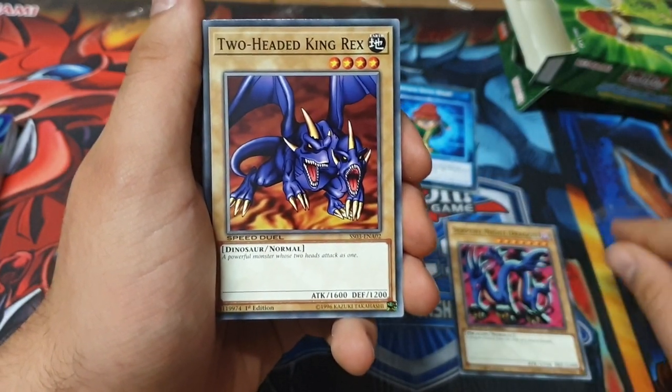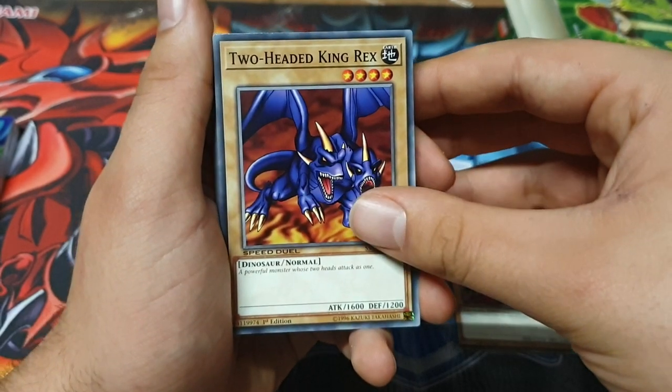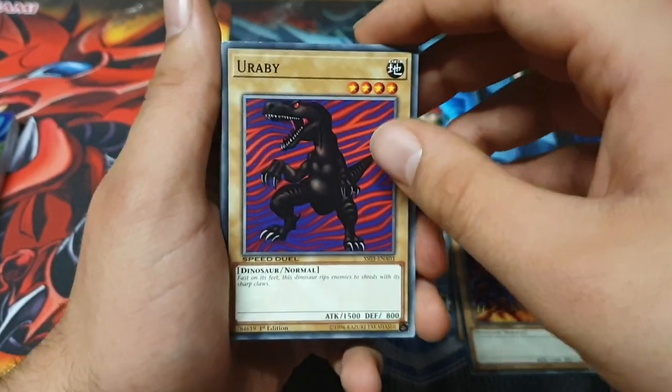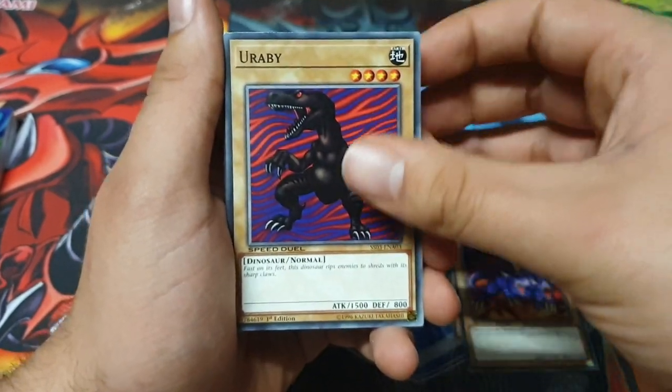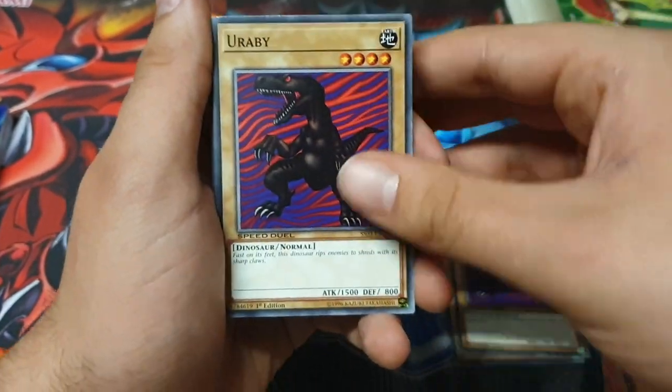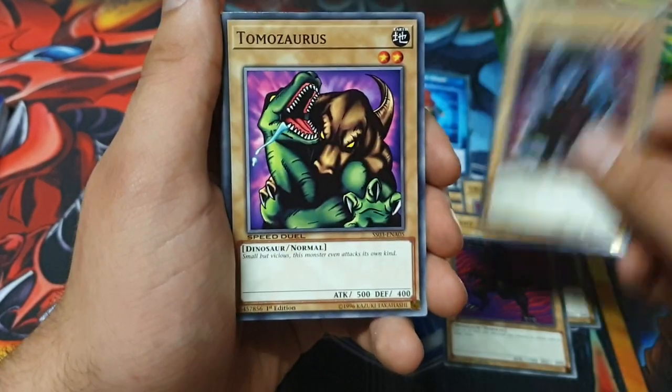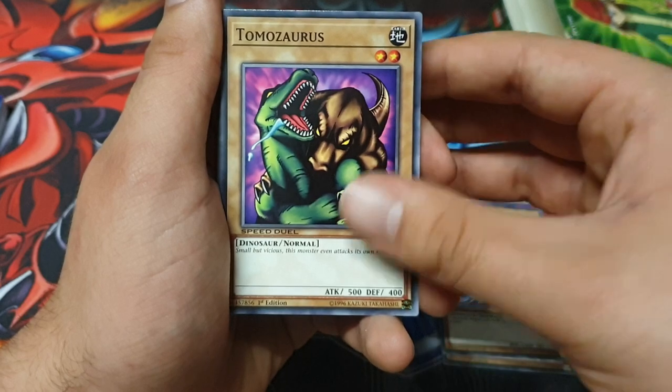Two-Headed King Rex — his ace card from the anime. Yorubi — this is the one with all the memes. Two Yorubi. Crawling Dragon Number Two — this card was great on Forbidden Memories. Didn't it have really good fusion compatibility? Yeah, you could fuse it with loads of other things.